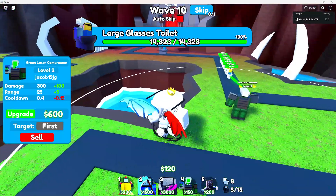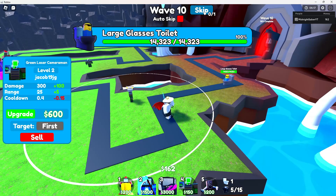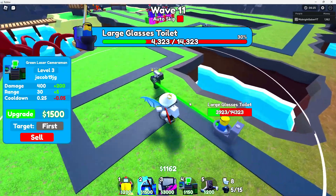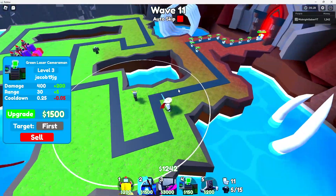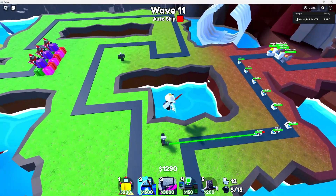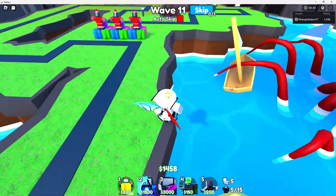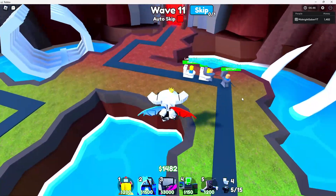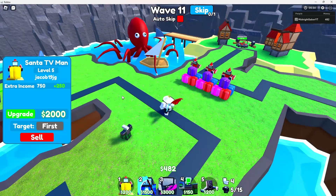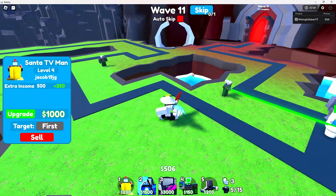Okay, we got our first boss — Mr. Large Glasses Toilet. Since I have literally zero doubts that this will even get past, I can even skip and upgrade this. Our first green laser probably won't even reach this corner. That just proves how good green laser is — you can slow, it's really cheap, and it is a very good starter unit. I would admit there may be a better starter unit, but I find green laser best, and it's literally killing everything. It may get stunned sometimes but it's alright because we got two of them.